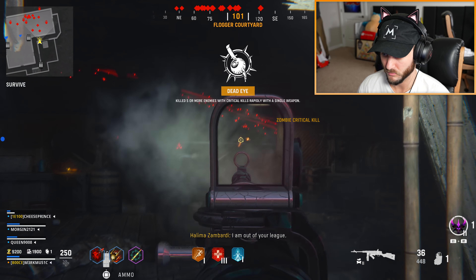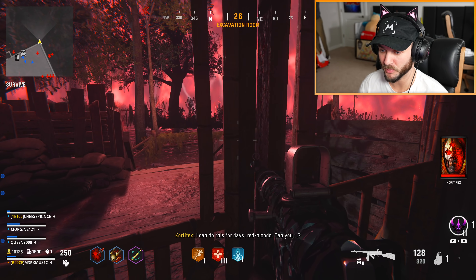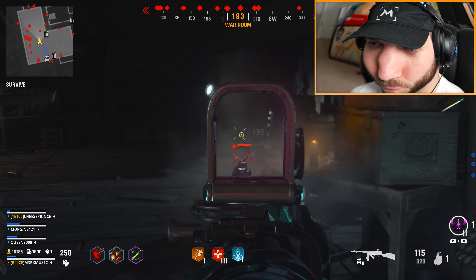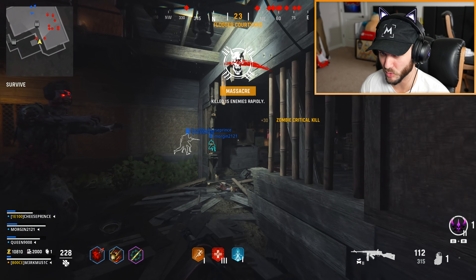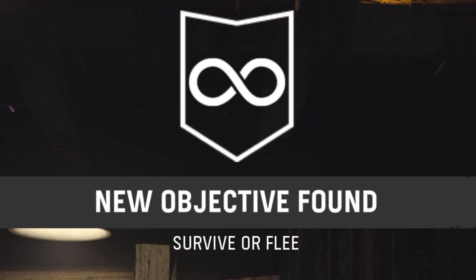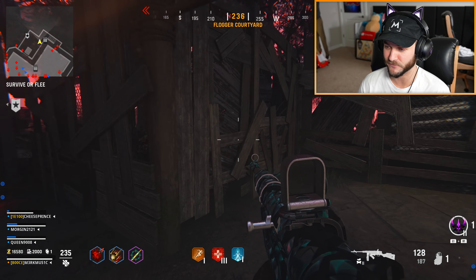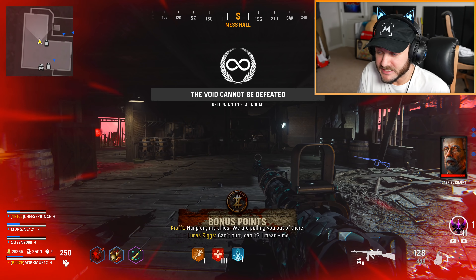Get 10 kills with an SMG while aiming 15 times — is there a faster way to get this in Zombies? I saw that Vanguard Zombies might actually be saved because they're bringing back the survival aspect with unlimited rounds. I don't know how it works though — it's still the same map. You have to pick a certain objective and stay there; you can't leave if you want to experience unlimited rounds. Get five rapid critical kills with an SMG during 50 different portal objectives — that's evil.